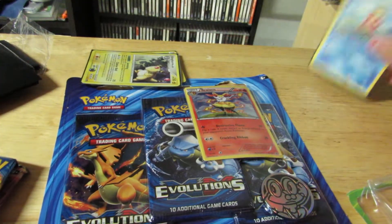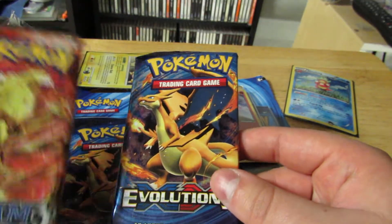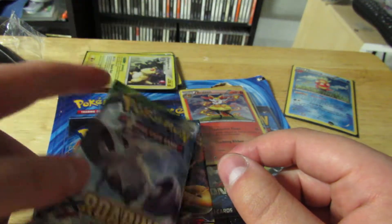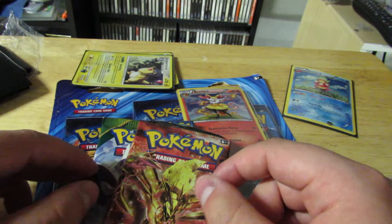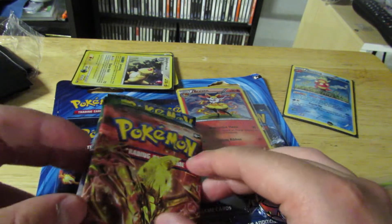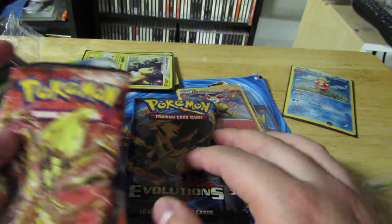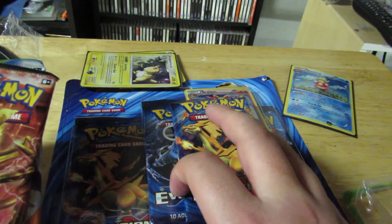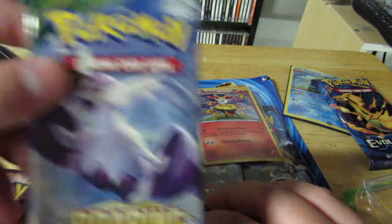So we got three packs: X and Y Evolutions, Roaring Skies, and Steam Siege. Pretty much guaranteed not to profit off these, but they'd be fun to make a video of. I think I'll save the X and Y Evolutions for later — let's try Roaring Skies first.